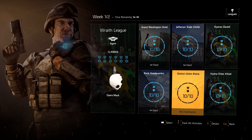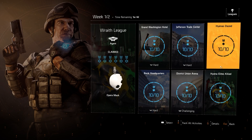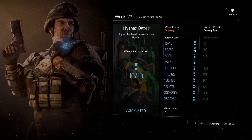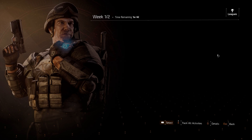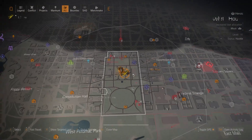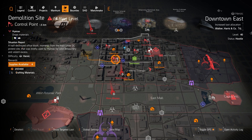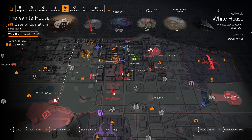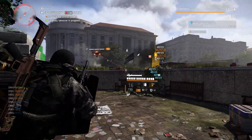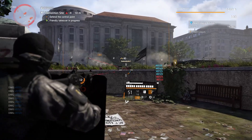The ones I wanted to go over were the hyenas dazed and the hyena elites killed. The best way to do this is by going into your map and using this control point here — control point demolition site, which is right next to the White House — by going there and then calling for the ally backup. Once you call for the ally backup, head over to the manhole behind the statue, and the hyenas are just going to come out of that manhole.